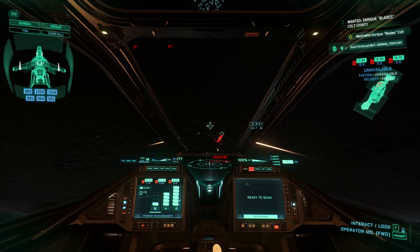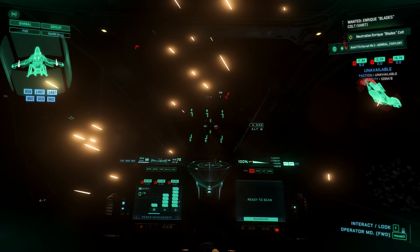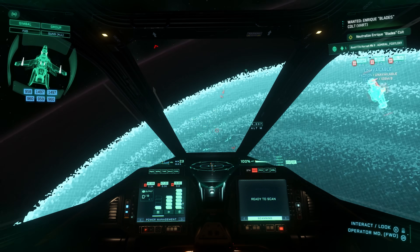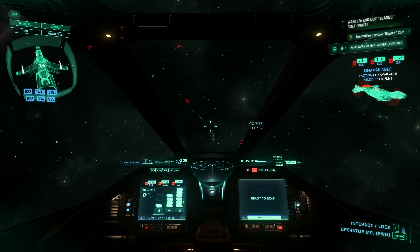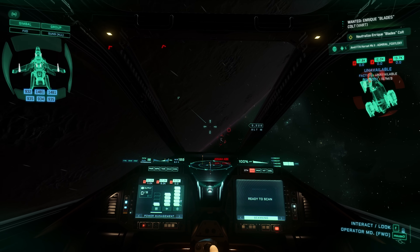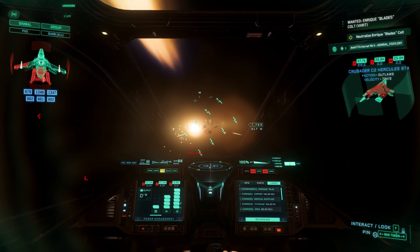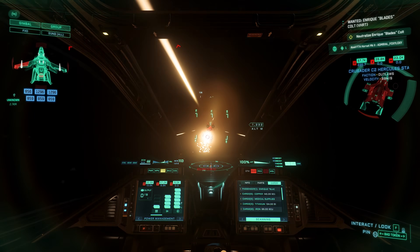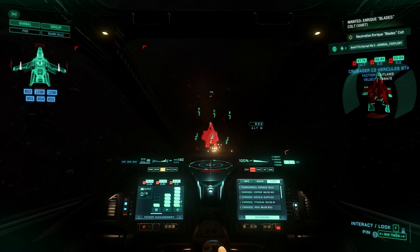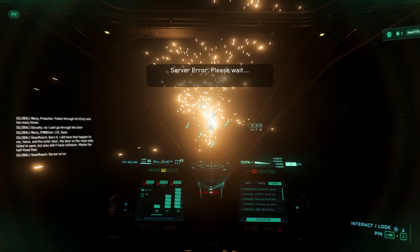This is almost impossible to fight. It jumped again — I'm just wasting my bullets. I'm going to find the main target. The damage effect is too much; you can't see the ship anymore, especially in the dark — it's all splashes and lights. Server error. This patch is really rough.